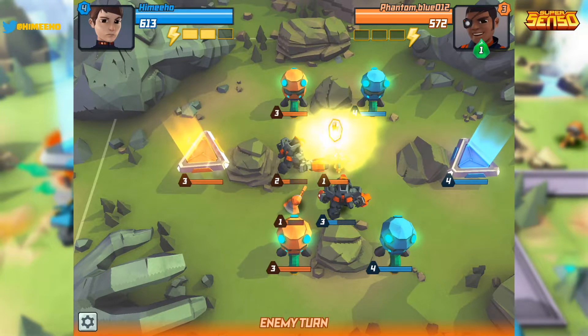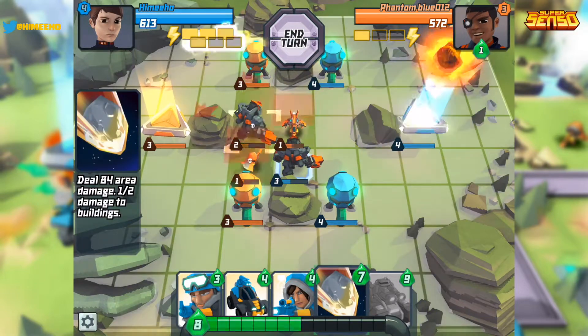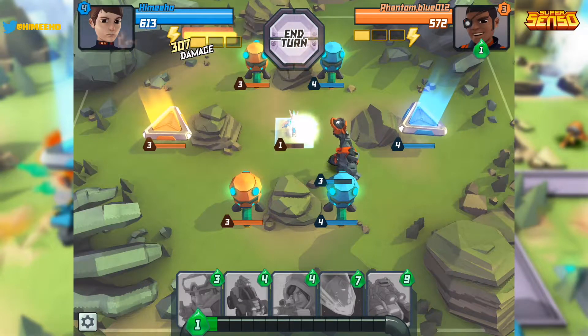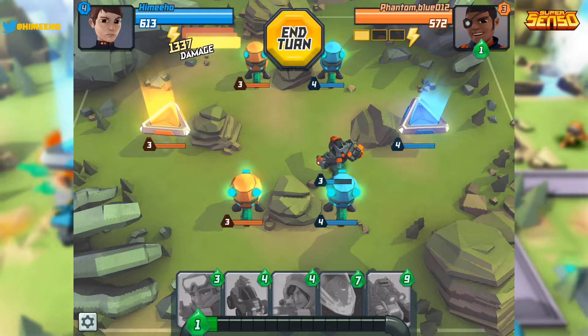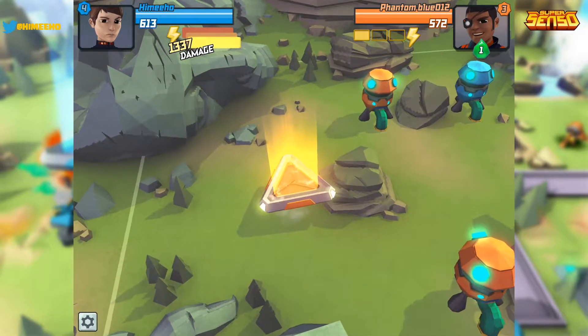In the top left-hand corner under my name it says 1337 damage — that's a bonus that's going to be dealt straight to his senso gate. I didn't touch his senso gate directly, but I'm going to end my turn and win right there. It's very interesting — you don't ever have to make it to the senso gate to win.